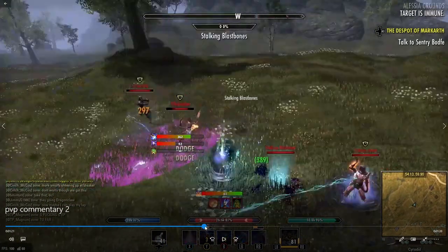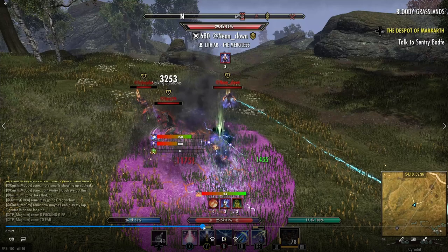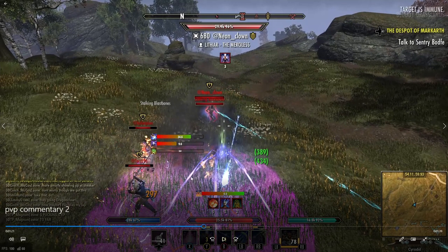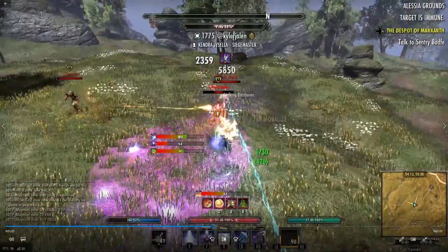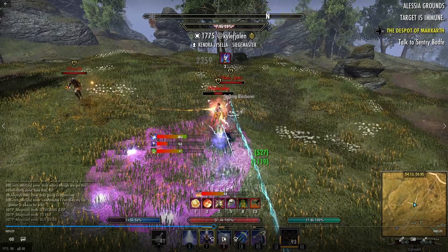Right here, pay attention — I want to go back a little bit, blink and you miss it. This is a way to animation cancel your Mines, because Mines has a really terrible animation. Anytime you see me roll dodge, you see these little streaks — this is me animation canceling the mine animation. Typically I will cast Mines, roll dodge immediately, then 180 and streak.